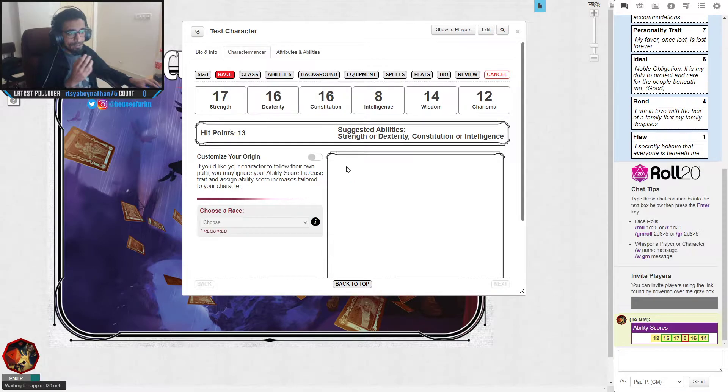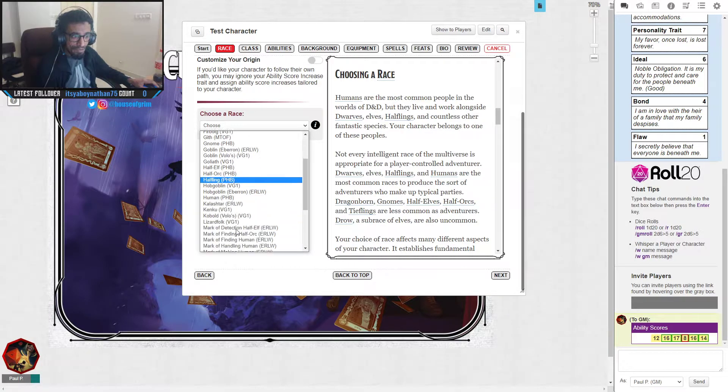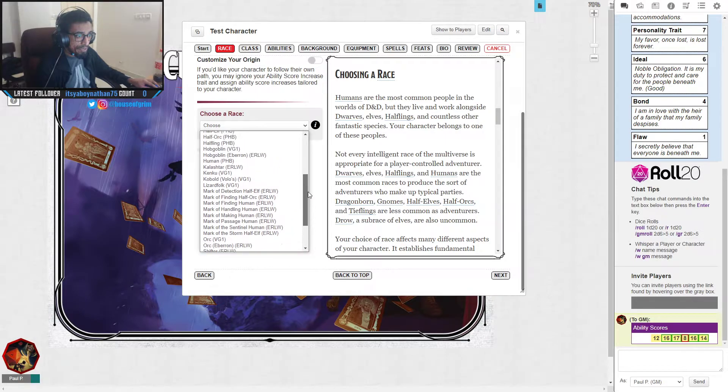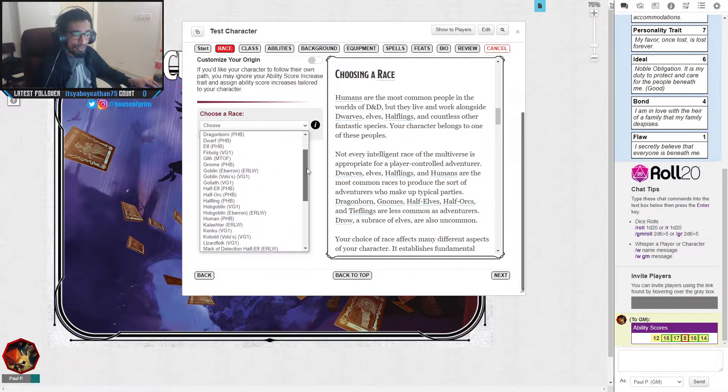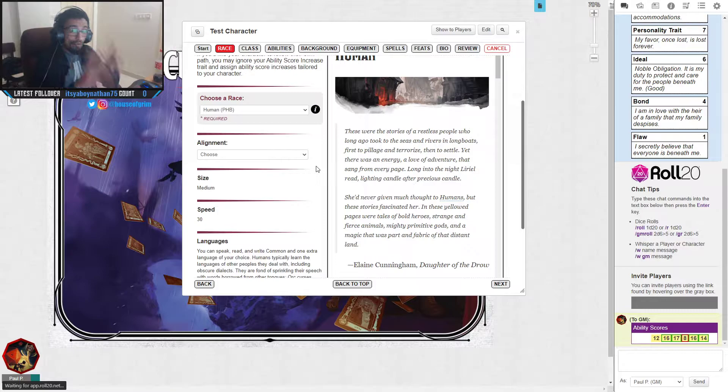Now let's go to Race. There are a huge number of races available because I've bought several books. Normally you'd only have access to what's marked PHB — the Player's Handbook — which includes dragonborn, dwarves, gnomes, half-elves, half-orcs, halflings, and humans. Since we're doing a bog-standard build, we'll go with Human.